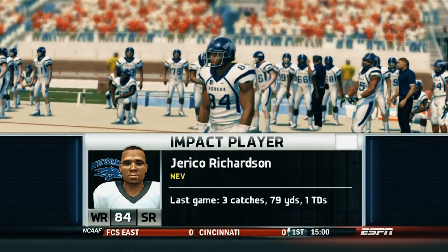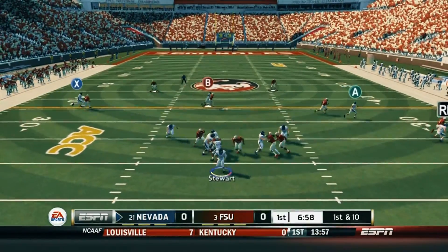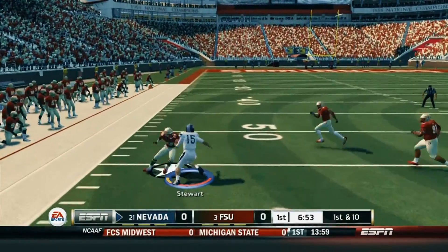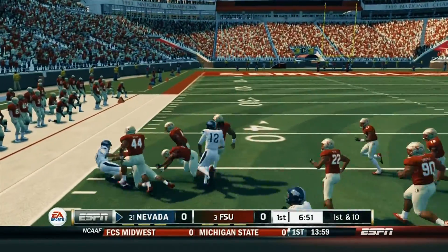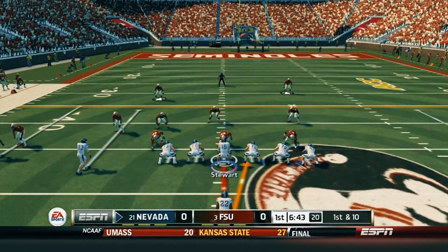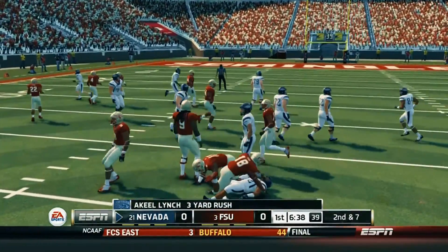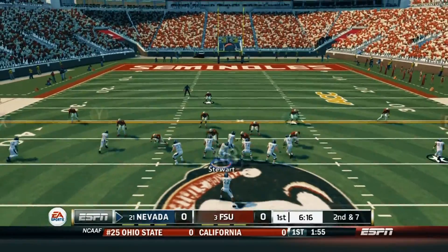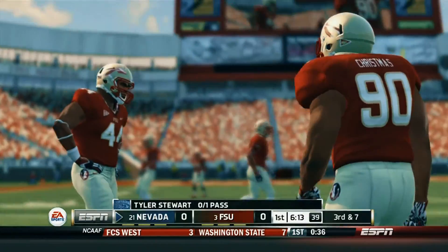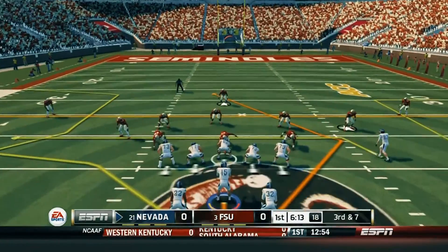We're going to need a big game from Richardson if we're going to even have a chance in this one. Coming out for the first drive of the game, Stewart looks downfield, doesn't see anything open, so he scrambles out of the pocket for a huge gain — still going, juking a couple of players in the process for a huge 29-yard pickup. Not a bad play to start the game. We follow that up trying to go to the ground game with Lynch, and it's just like it's been all season long. We just don't have the guys up front to establish the run game against these bigger ranked schools. But we've been able to scheme around it and make it work.